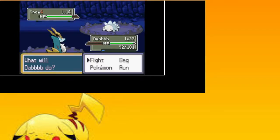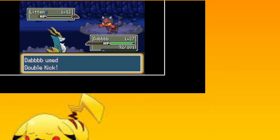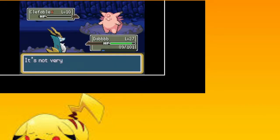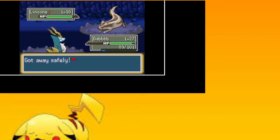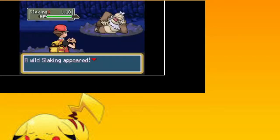Oh, weird scientist guy. Good thing his team is of normal types so I'll just kill them all with double kick. Is it a refresh if I do this? Because it'd be really funny. Whoops, I have to fight this guy. Oh he has a Litwick — I can release the Flabébé baby. Well, I can't release it, I don't think that's an option. Yeah, I hate how many random encounters I get here.